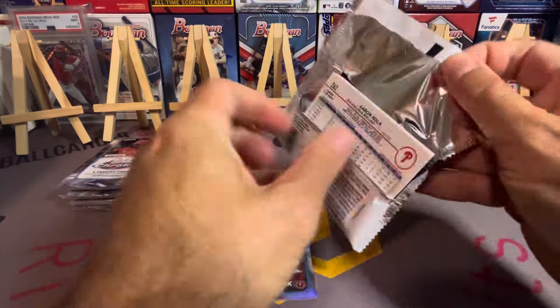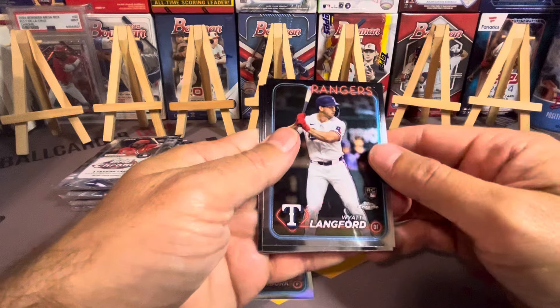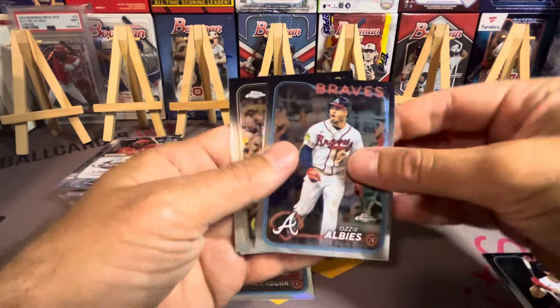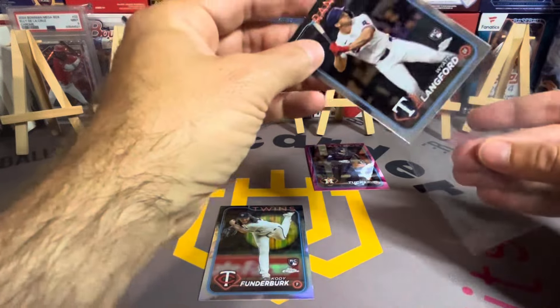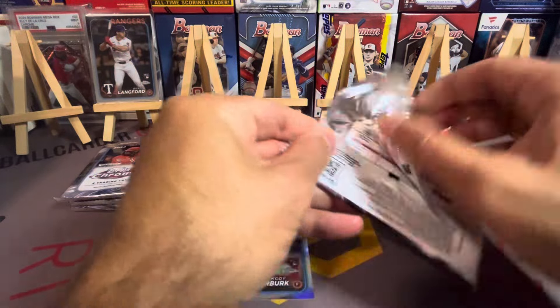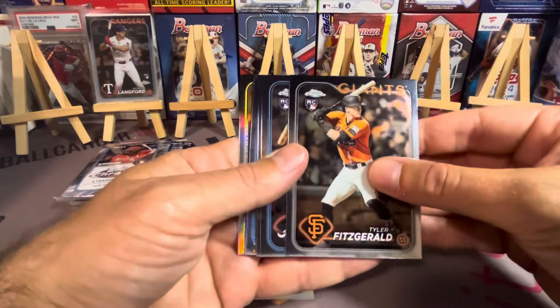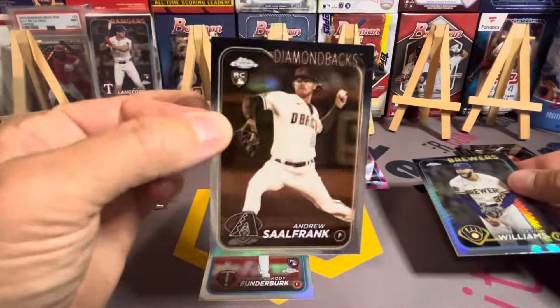Most of the rookies are in the sepias or the regular refractors. Rarely in the pink, never in the ray wave, and the prism — maybe I've hit one or two in the prism. White Langford — it's a nice base rookie to get. Machado, Aaron Nola — keep the good base guys. If you're a top-five rookie I might grade this card, because White Langford I think will be in that top-five collectible rookies. We got a prism — probably not a rookie. Tyler Fitzgerald hit — not a rookie either.